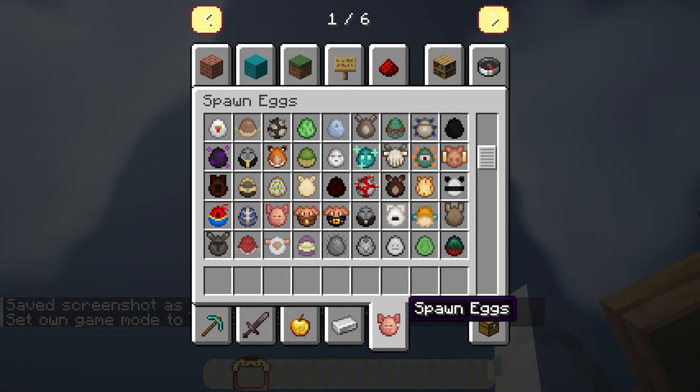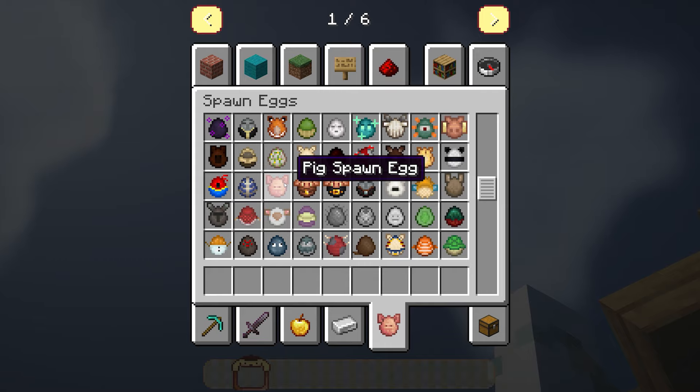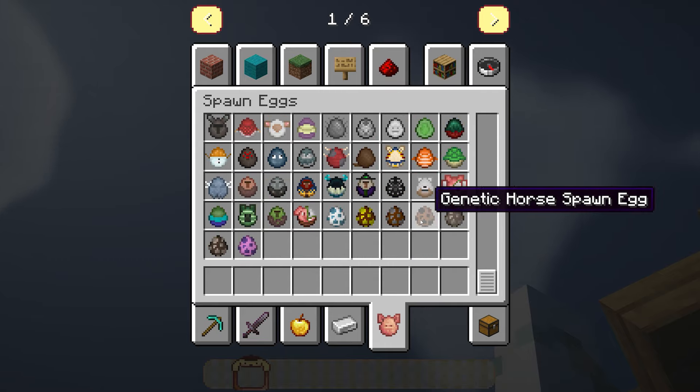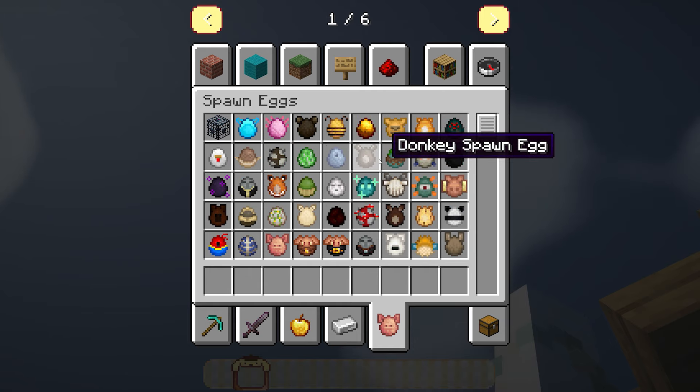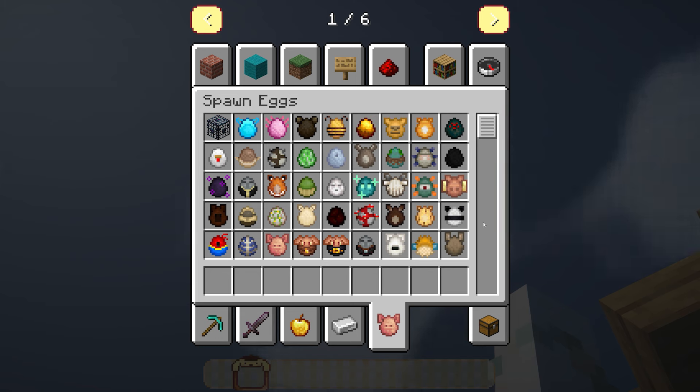This next resource pack is called Basket and it changes all the spawn eggs to look like the animals. The sheep have ears, the pig has ears — they're all 3D looking with a really cool unique texture. The donkey actually looks like a donkey and the bee is my favourite. This is a really cute pack if you want a little bit more detail in the game; it just makes it a little bit more exciting.